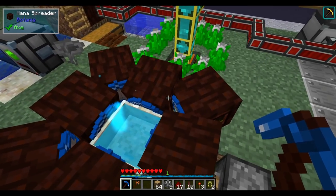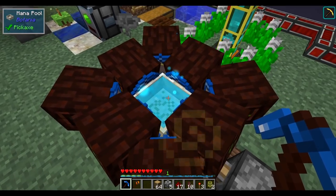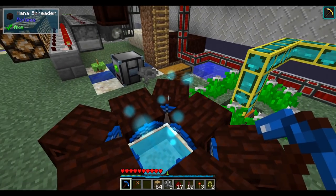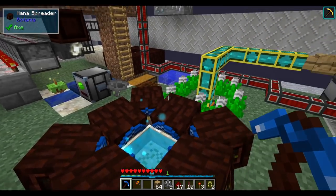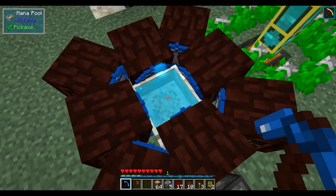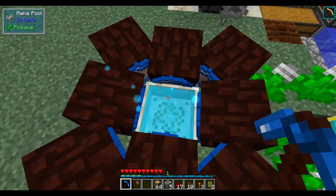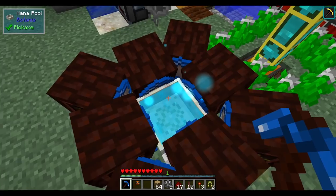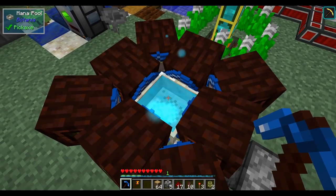Hello everyone, this is Jimmy and welcome to episode 4 of Installation Route. I made a couple small changes to our mana system — there are a lot more mana spreaders now. I have one spreader bound to each flower so we're not saturating any single spreader. It all points into a mana pool. The setup is supposed to have a spark above this mana pool with an augment to disperse mana from it, but we can't make sparks yet.